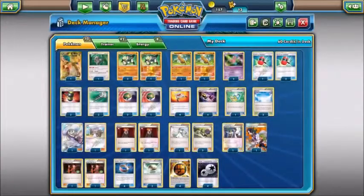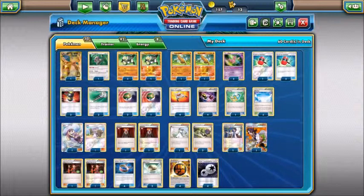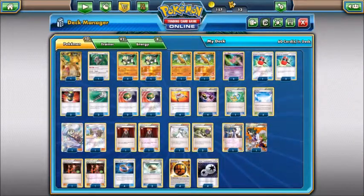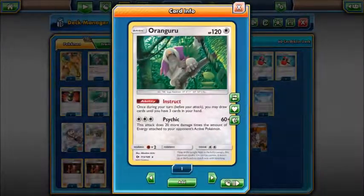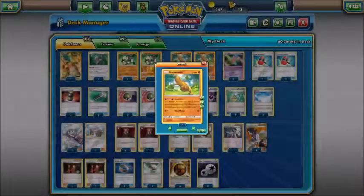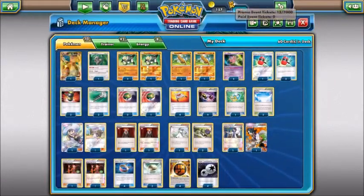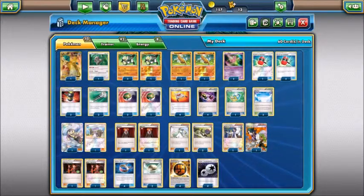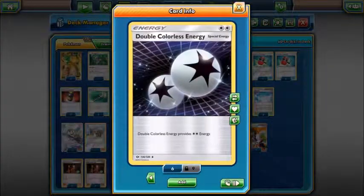Tools: Choice Band. It's one of those decks where you either choose between Fighting Fury Belt or Choice Band. I tried it with Fighting Fury Belt but I haven't tried Choice Band yet, so I'm still experimenting. I want to say Choice Band would do better but it really is down to you. I'm also running two Float Stones for the high retreat costs — Lysandre is a problem, and with her getting rotated, Charisma coming out of the shadows will replace it. Float Stone is there for that. And then Strong Energy and Double Colorless — you guys know what that's for.